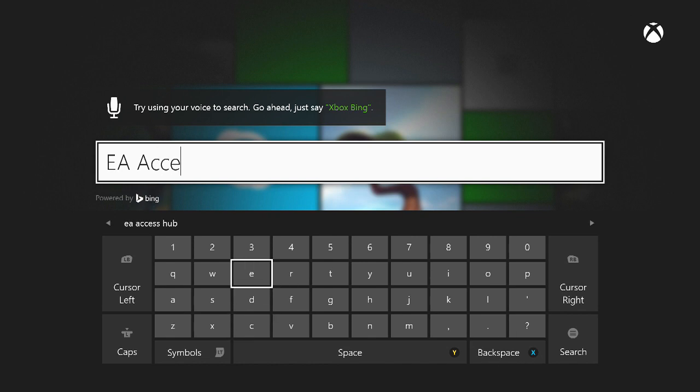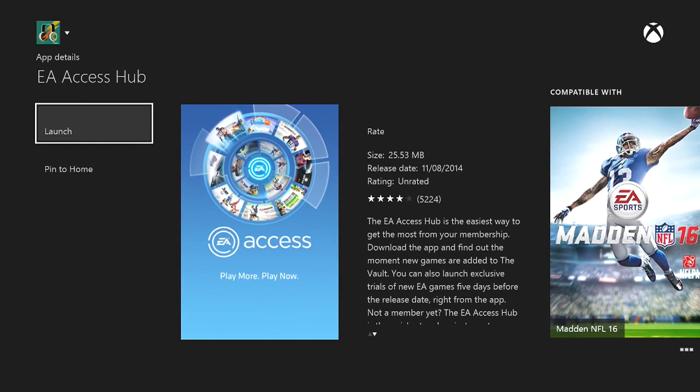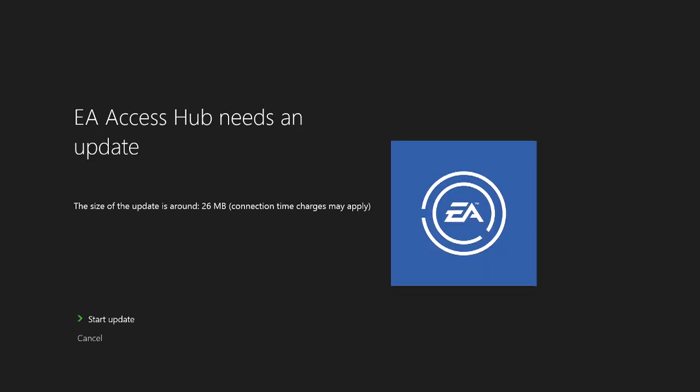Basically what you want to do is go over and download the EA Access hub. This is where you download all of EA's games a week early if you get the access pass. You download it — it's 25 megabytes, it will take you 2 seconds. There's sometimes an update with it, so I'm going to go ahead and update it. You'll see it will take literally about 15 seconds at most to update because the updates are very small.